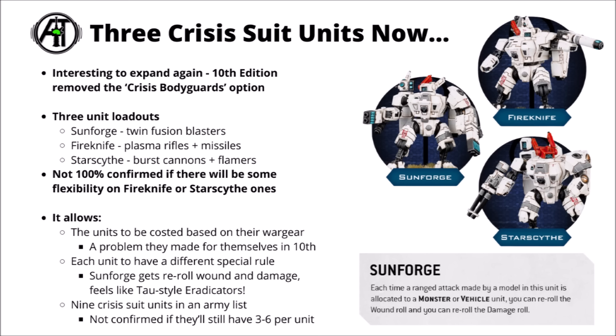They showed off the Sunforge special rule: each time this model makes a ranged attack against a monster or vehicle unit, you get to re-roll the wound roll and re-roll a damage roll. With strength 9 fusion blasters, they'd be wounding very consistently. With some guiding shenanigans — maybe with tetras — you basically have a Tau version of eradicators. It also means that if you wanted a full crisis suit army, you could have 9 different units in a list. They didn't confirm if you can still take 6 in a unit, but I'd guess you probably would.